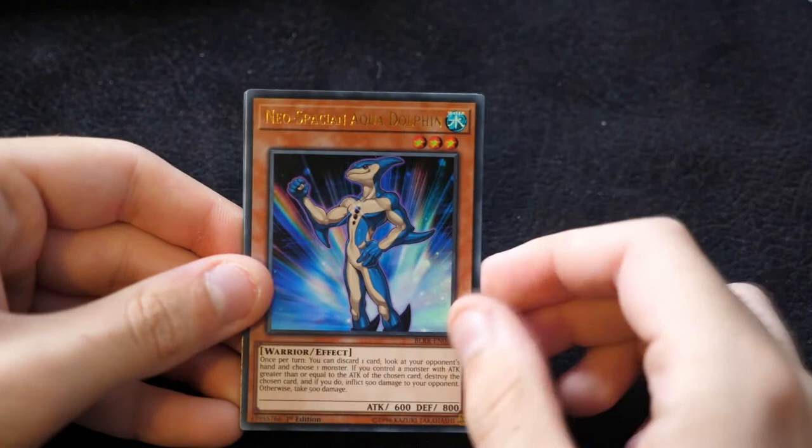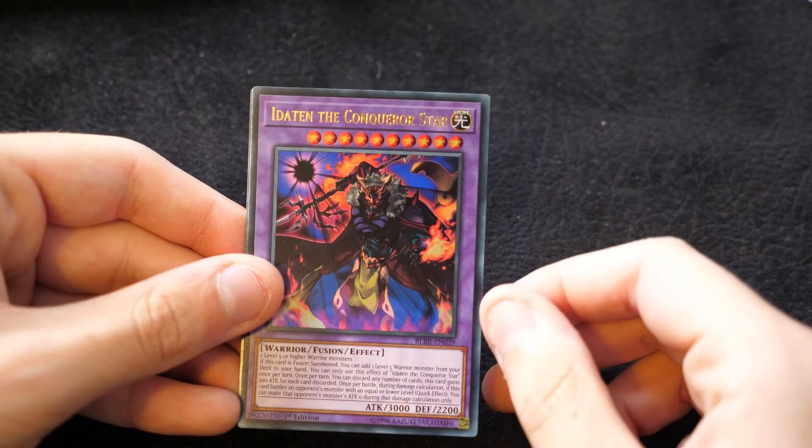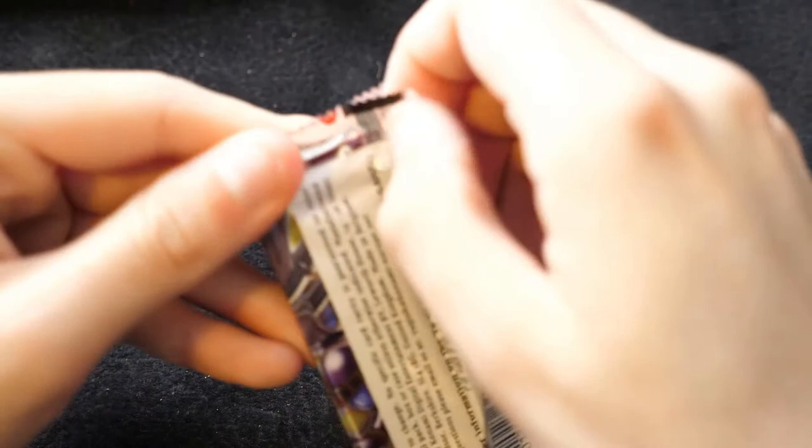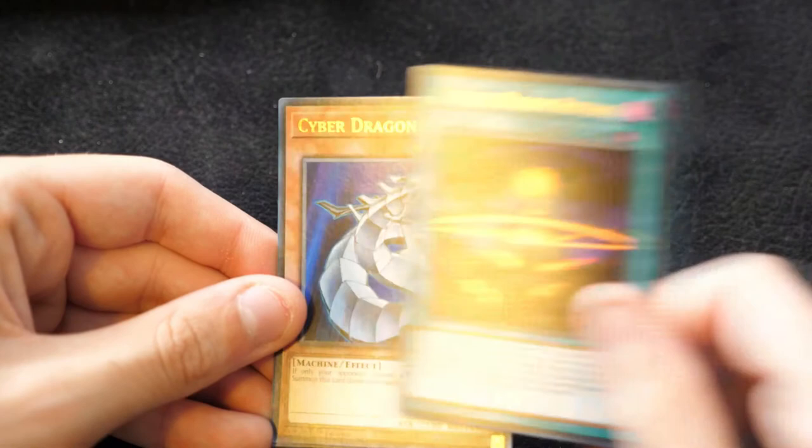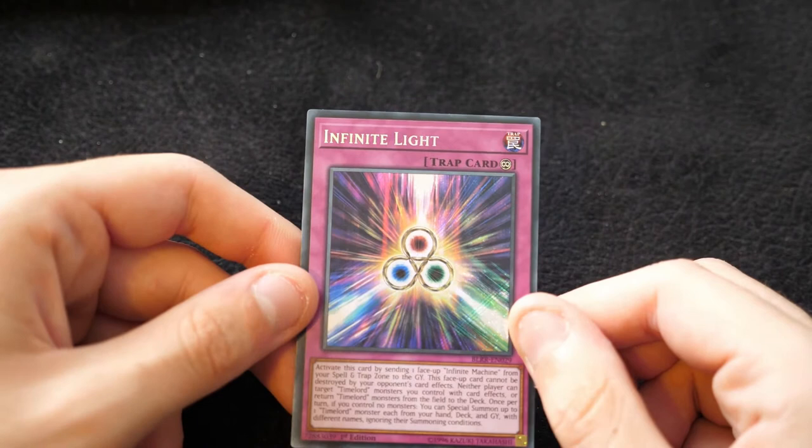Then we have a Neo-Spacian Aqua Dolphin, a Slash Draw, Tenma the Sky Star, Ida Ten the Conqueror Star, and another Quondax. Another Duelist Alliance, another Manifestation, a Litmus Doom Ritual — used to summon Litmus Doom Swordsman — a Cyber Dragon, and Infinite Light. That's another one that goes with your Time Lords, pairing with the Infinite Machine trap.